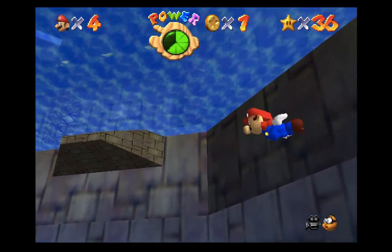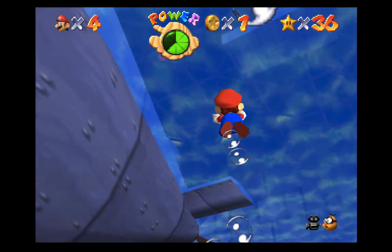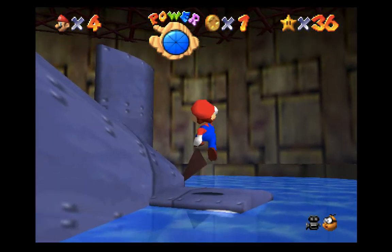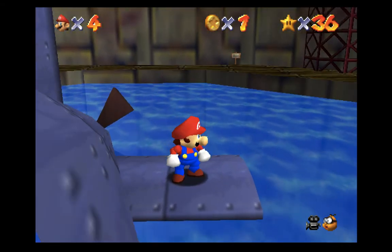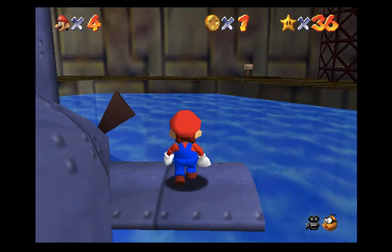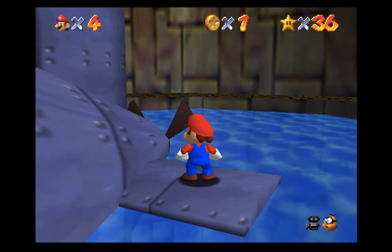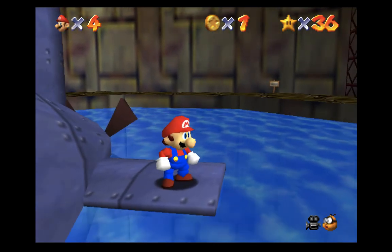Start swimming to the right while continuing to hold C-Stick left. At this point we can let go of C-Stick left and jump up right here on this little platform. By holding C-Stick left that whole time, we avoided actually seeing the sub, which creates a magnificent amount of lag and makes it really challenging to get up here and makes swimming really slow.